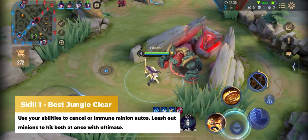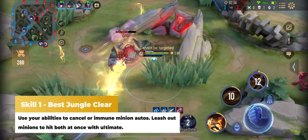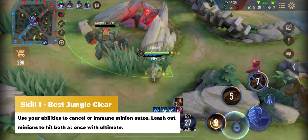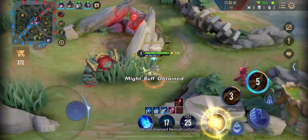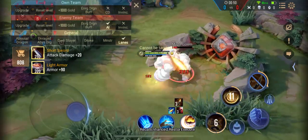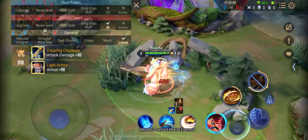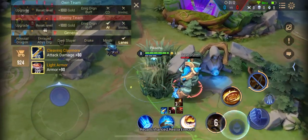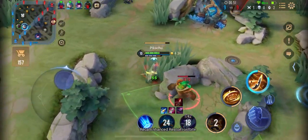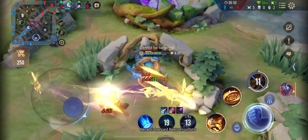The first skill in the intermediate category is properly clearing the jungle by minimizing damage and hitting two minions at once. This is done by casting an ability to cancel the minion's auto-attack. Watch as I use my S1, S2, and ultimate right when the red buff is about to attack me, which cancels the auto-attack — meaning I take zero damage clearing the entire camp. Next, you can leash minions towards each other and hit them both at the same time with your ultimate.